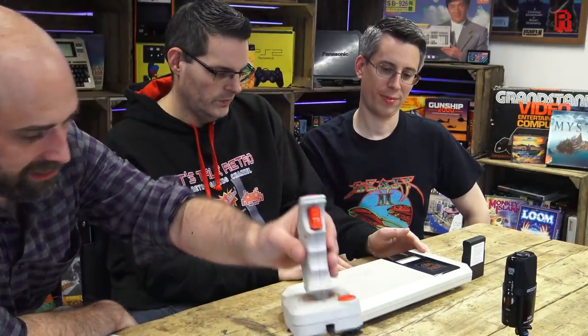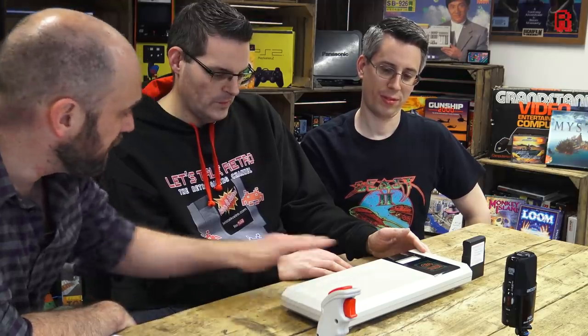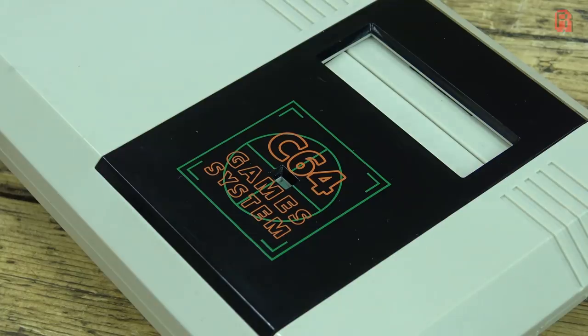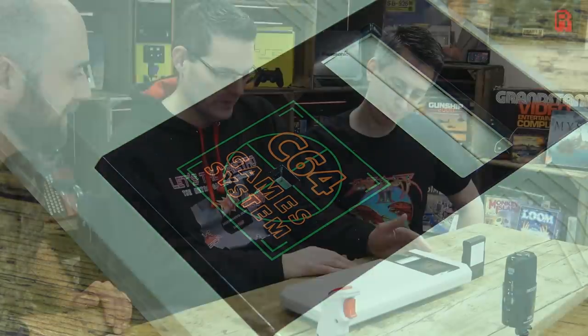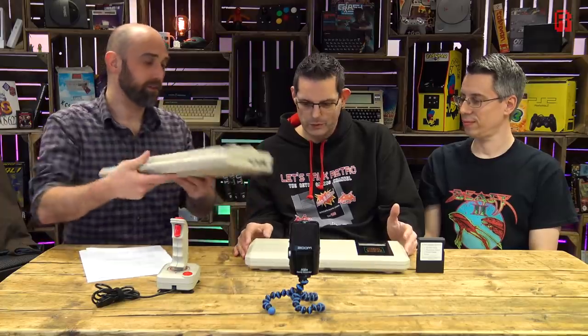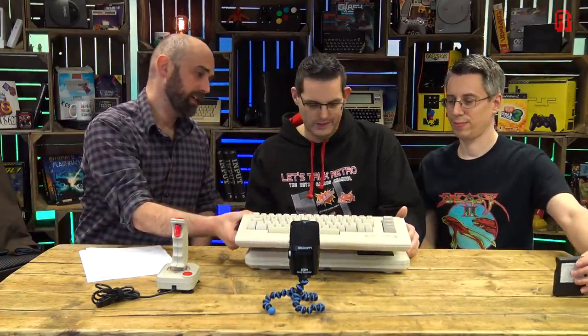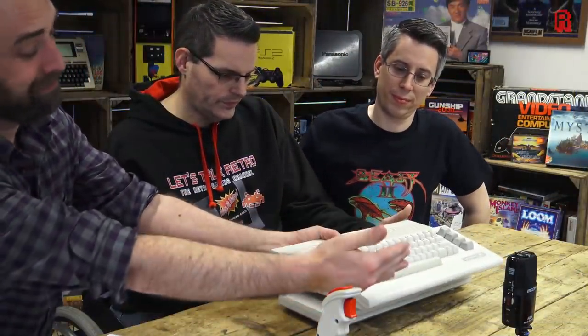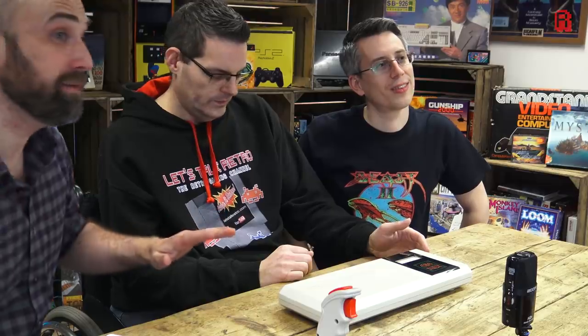Before we get to the technical spec, let's talk about how this thing looks. Do you think this was designed by Porsche? Not really - it's just a cream slab. It's the back end of a microcomputer based on the keyboard, isn't it? There's really no style to it. I've got a 64C down here to compare it to, and the board inside is identical to a regular 64C. It's exactly the width of the 64C - just missing the keyboard, that's all it is.